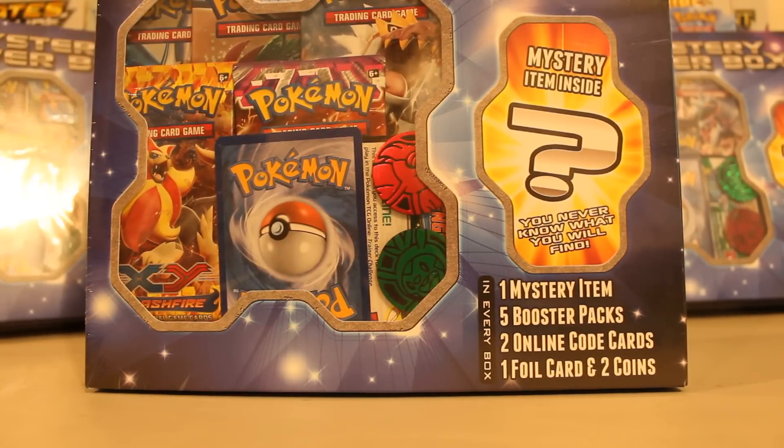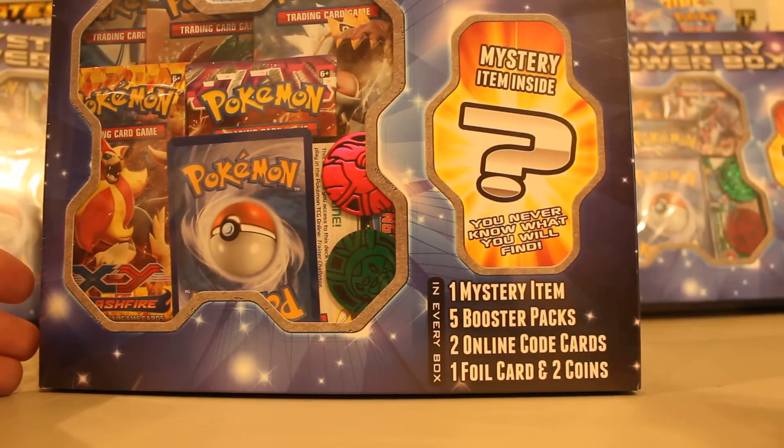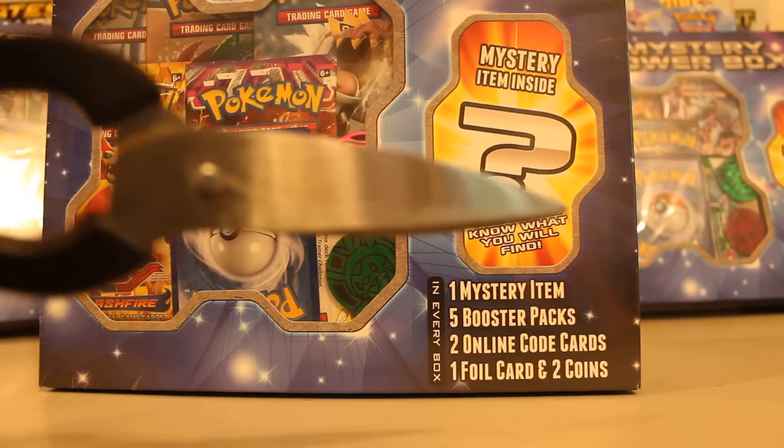What up guys, this is Jeff with Poke Bros, bringing you another mystery power box. This is mystery power box number two. What's included is one mystery item, five booster packs, two online codes, one foil card, and two coins in every single box. Today I came prepared with scissors, so let's get into it.